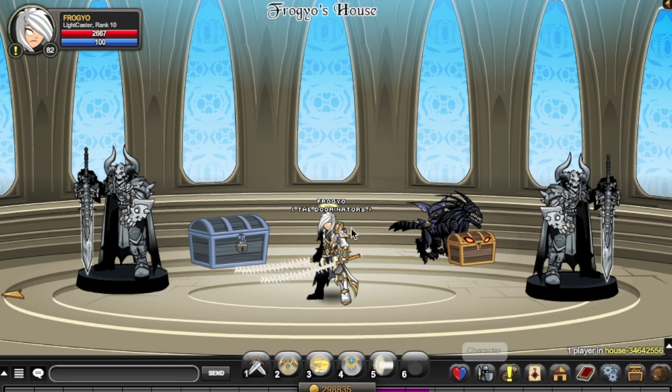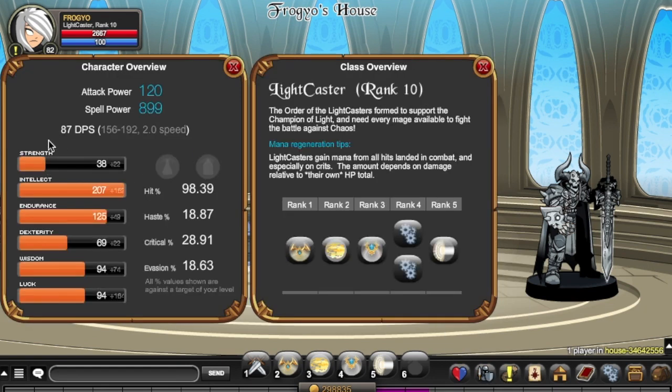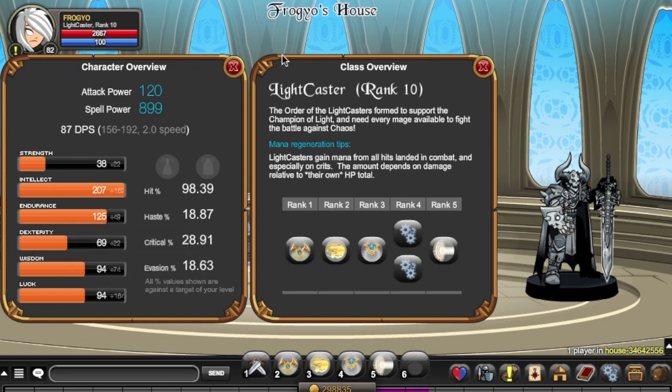The armor looks exactly like the class but I sold mine back for extra adventure points. Stats: 120 attack power, 899 spell power, low strength, high intellect, high endurance, medium dexterity, high wisdom, and luck. From the stats alone you should know it uses Wizard enhancement. To know which enhancement you need: if attack power is far more than spell power, use Fighter or Luck if you just want crits. If spell power is more than attack power, definitely use Wizard.